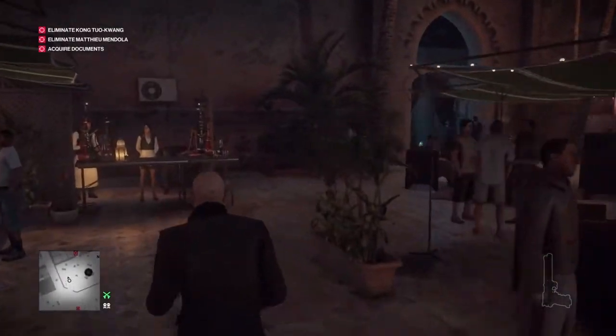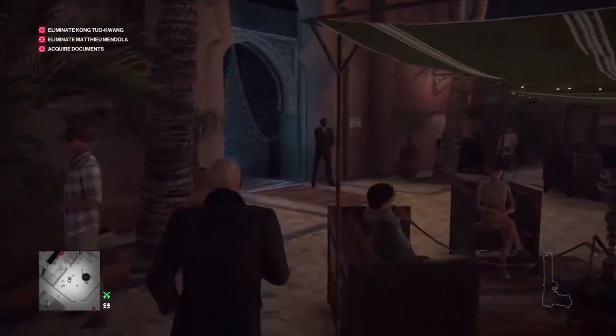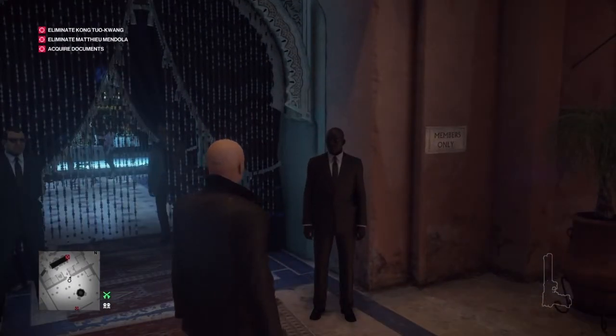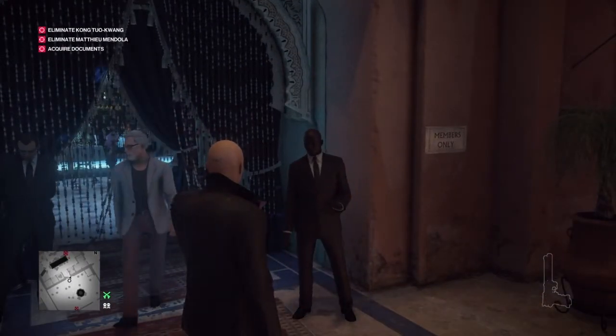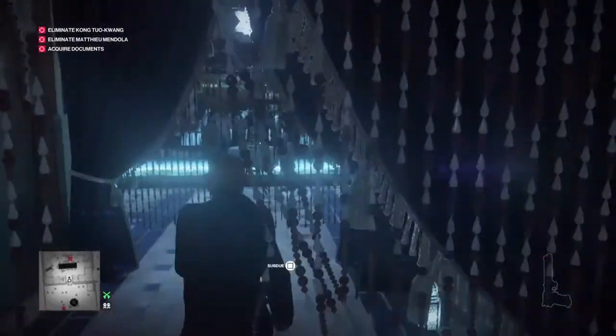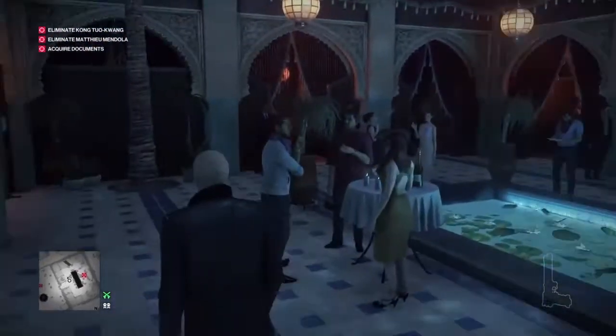Now we're going to make our way around to the front of the shisha cafe and up to the bodyguards guarding the members-only club. When the silent bodyguard lets us through, we're going to make our way inside and over to our left.